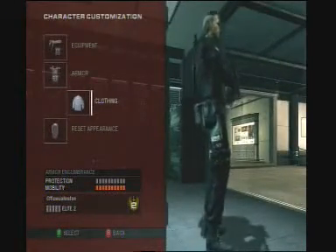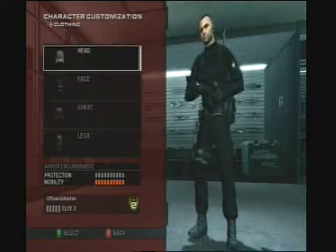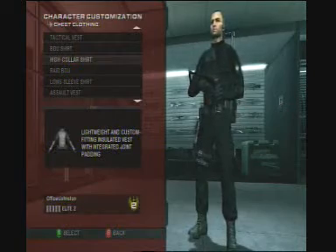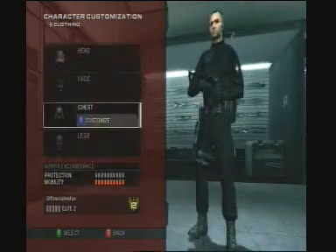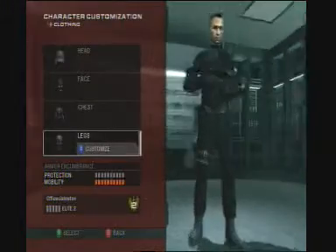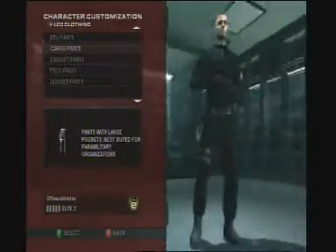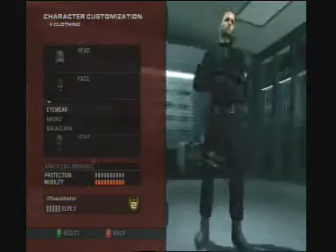First we are going to move on to our clothing. For our chest we are going to select the high collar shirt because it can keep you warm, it's integrated, it's got quite a bit of padding in it and kevlar. For our legs we are going to go to cargo pants because obviously the Parachute Regiment do abseil quite a bit and rappel, stuff like that, so they need trousers that they can actually work around.